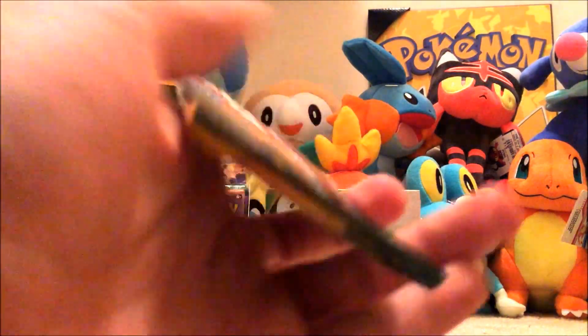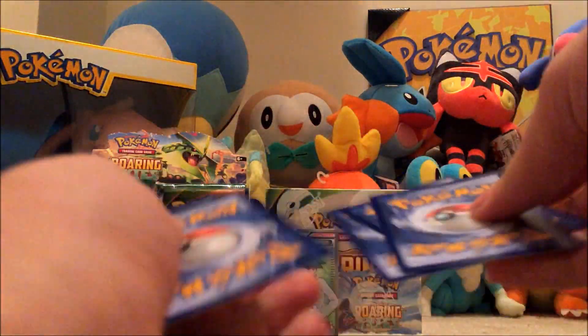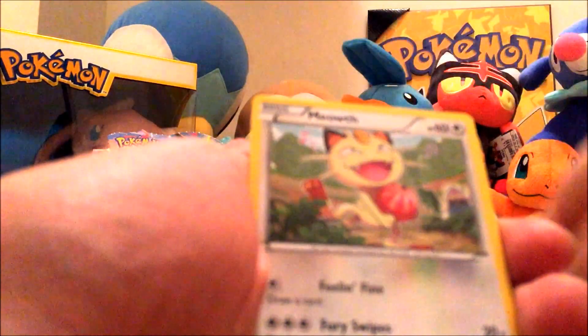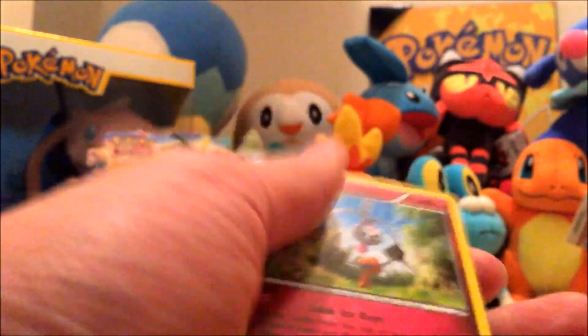Next pack we've got Tranquil, Altaria, Rayquaza Spirit Link, Natu, Binacle, Hawlucha, Silcoon, Meowth, Reverse Foil Wailord, and a Klefki.